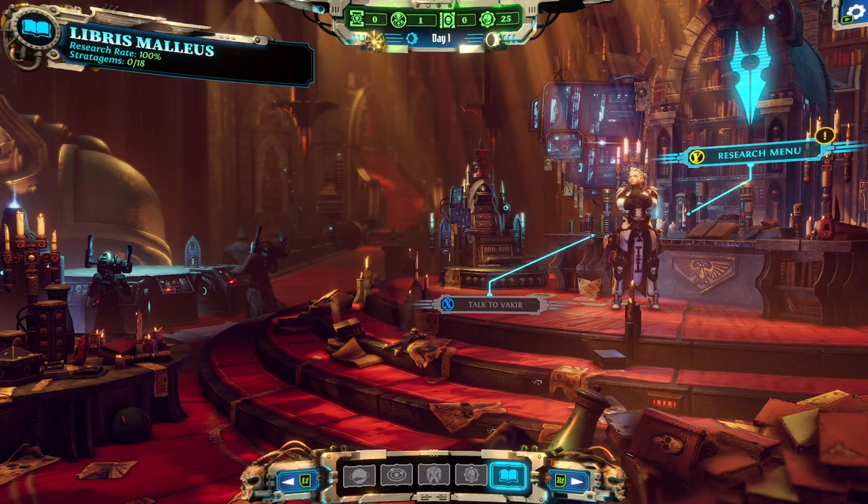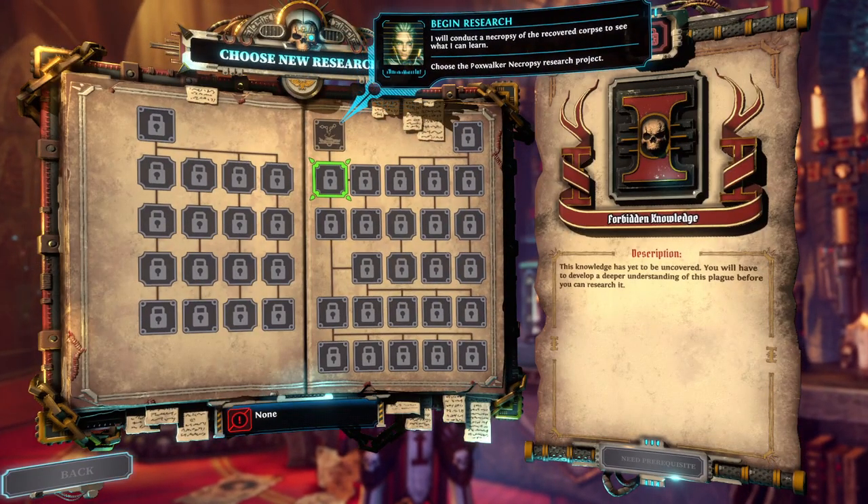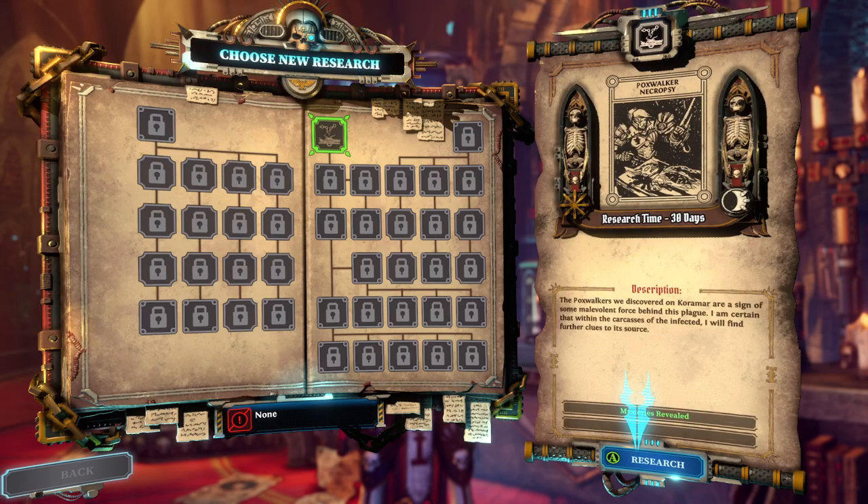In the Libris Malleus: research rate 100%, zero of 18 Stratagems available. Vakir essentially functions as the research lab. We're prompted to choose the Pox Walker Necropsy research project — 38 days research time, since it's just her reading and poking and prodding. The Pox Walkers discovered on Coromar are a sign of malevolent forces behind this plague. Confirmed — let's research that.